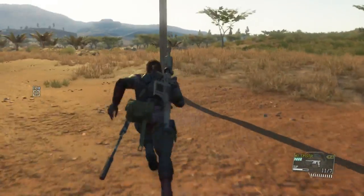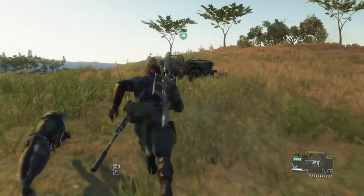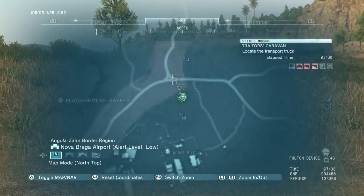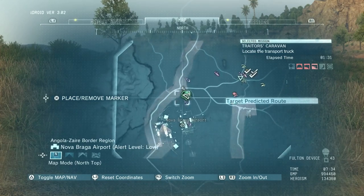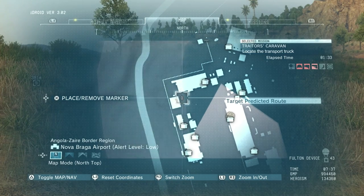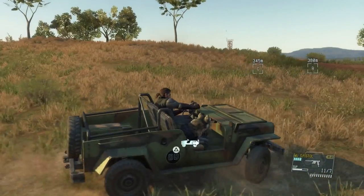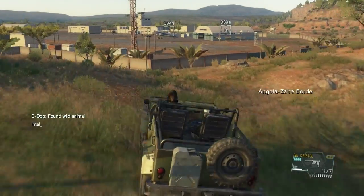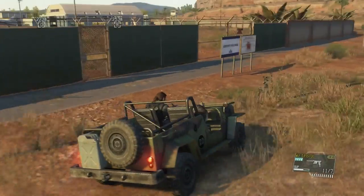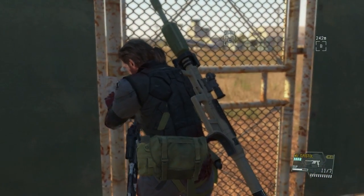If you've got the wormhole device it helps because you'll be able to extract some of the Skulls later, which will help with your parasite suit. Now we're heading back into the vehicle and heading towards the airport zone. This is the location of the first conversation you need to listen to between the truck driver and the outpost. We're going to park our vehicle right here by this gate so we can get in and out quickly.